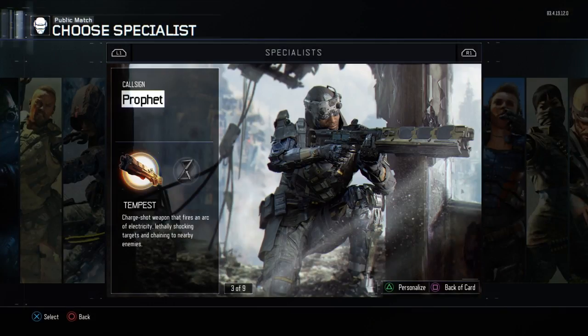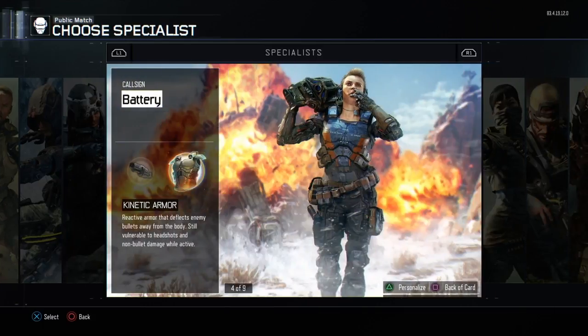Moving on to the best specialist ability. This would depend on the game mode, but overall, if you want the best ability for pretty much every single game mode, I would go with Kinetic Arm. However, it's probably one of the slower-earned abilities, and you can still get headshot through it — especially with people who run High Caliber, which I really hate in the game. I wish they would have kept that out. People running those attachments make this ability useless at times, and it's a bit slower earned than some of the others.